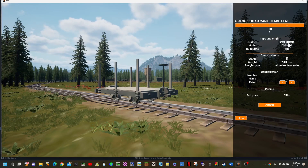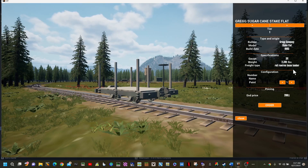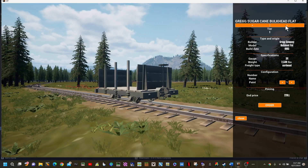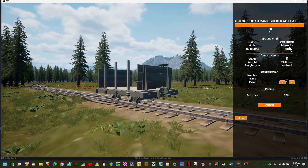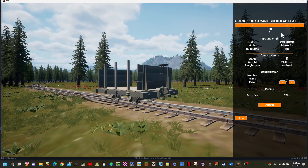The Stake Flat is also 1905, weighs 2,310 pounds, and is for rail, raw iron, beams, and lumber - also $200. Then we have the Bulkhead Flat which will be your cordwood car. Also 1905, weighs 2,530 pounds, and it's $220, so we're getting up in price a little bit.